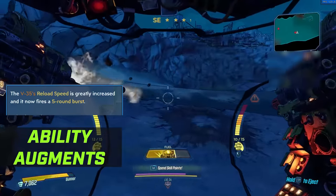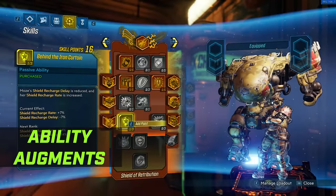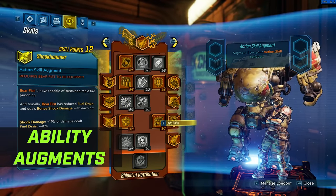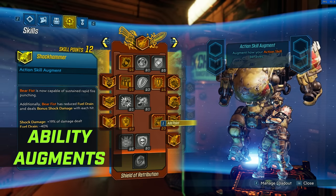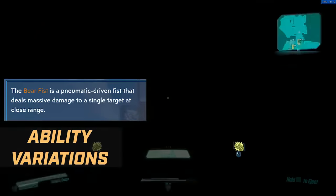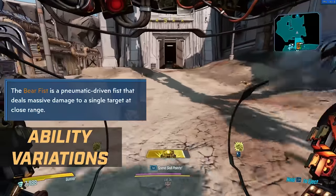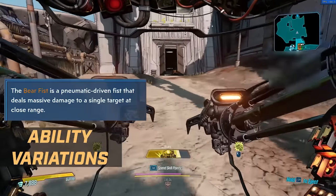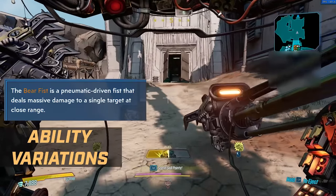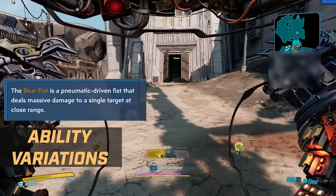So those are all of the primary weapons with the 3 augments you can include on each of them. But as you're looking on the right hand side, as you're dedicating points into the skill tree, you unlock more versions of weapons that really suit the playstyles of each of the skill trees. Starting with Shield of Retribution, you have the Bear Fist — a pneumatic driven fist that deals massive damage to a single target at close range. Basically it's the melee option. Those secondary weapons also have augments of their own.